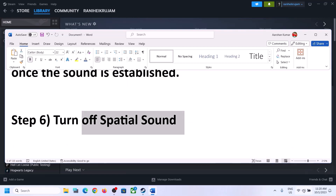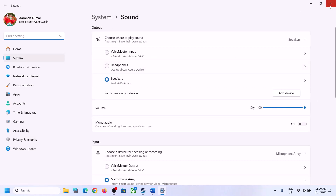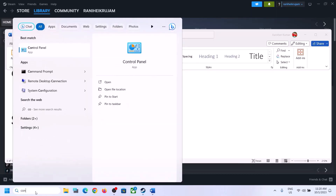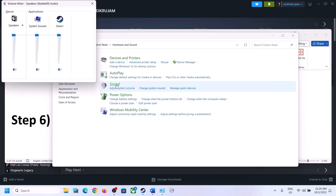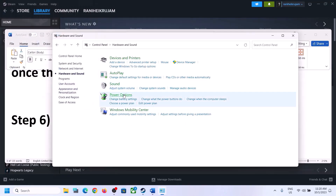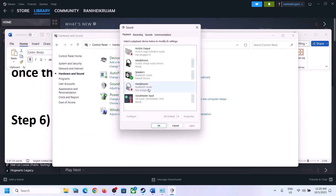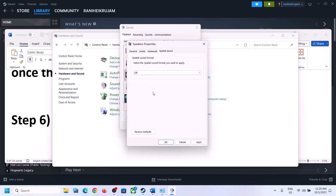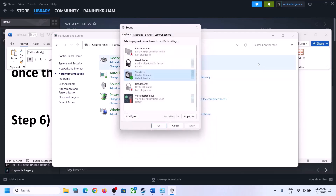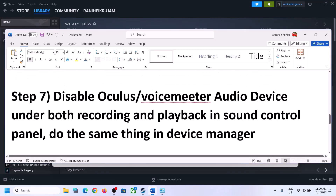The next step is to turn off Spatial Sound. Right-click on the speaker and click on Sound Settings, or go to Control Panel, then Hardware and Sound, then Sound. In the Sound Control Panel, select your speaker, right-click, select Properties, go to the Spatial Sound tab, turn it off, click Apply, and click OK. Then launch the game and check.